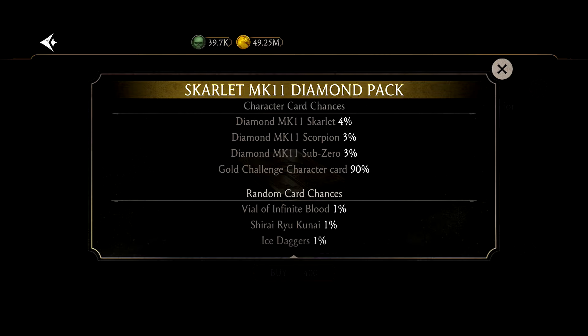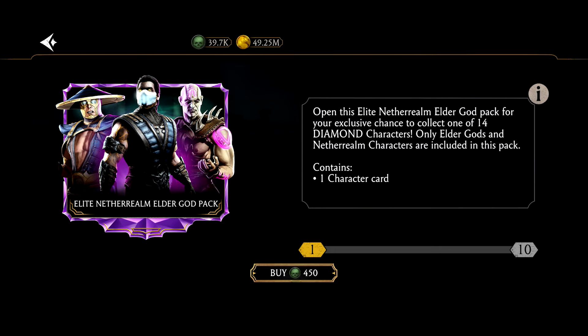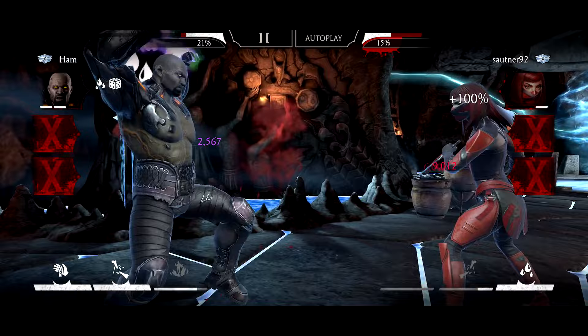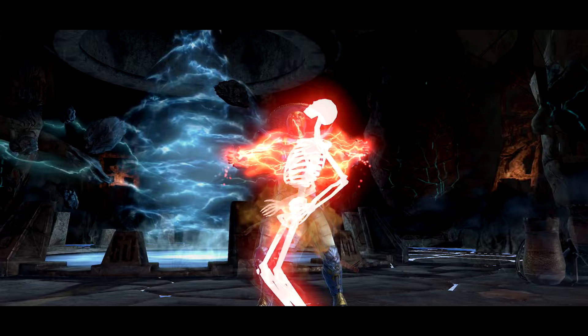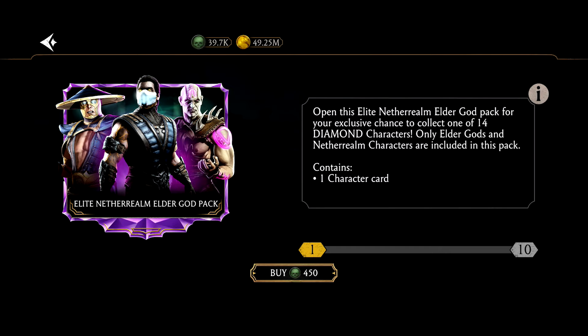Once you get a copy of MK11 Scorpion, you can stop spending on the Scarlet pack. What you want to focus on next is the diamond pack — one of the best packs in the game. It has over 20% chance of getting a diamond and they're all good: Jade is amazing, Circle Shadows Jax Briggs is pretty good, Kong Lao, Liu Kang, Injustice 2 Raiden, Classic Raiden, Hellspawn Scorpion, Cold War Scorpion. There are tons of great diamonds in this pack, and the price is only 450 souls. The only drawback is that it contains only a character — no level-ups and no equipment, and that is the biggest issue.